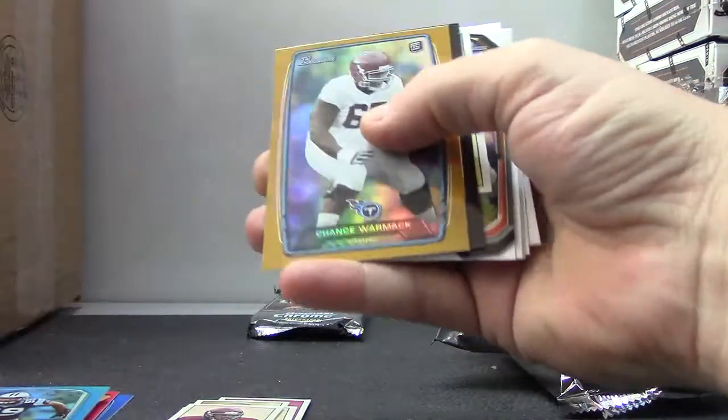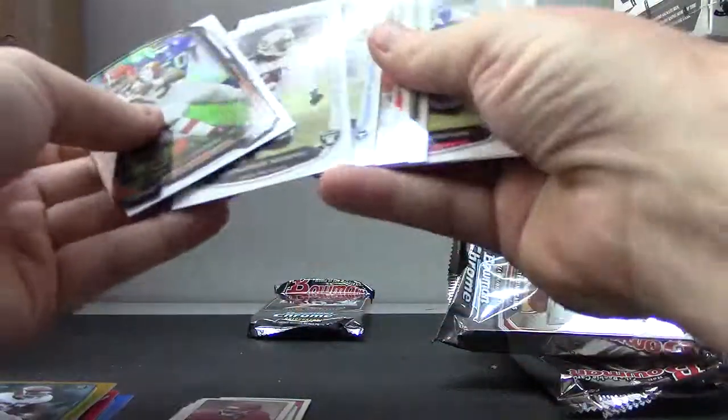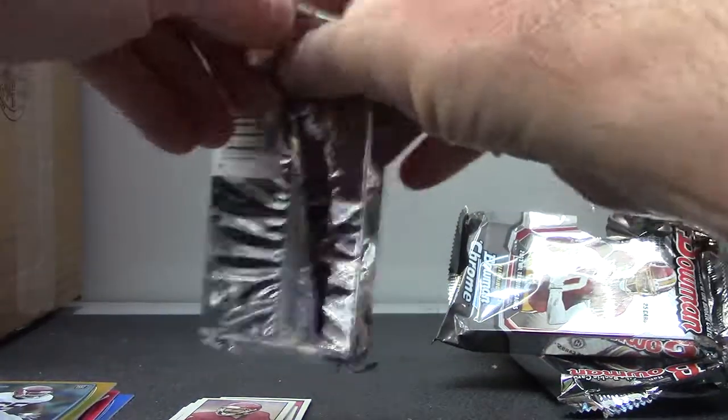We have the gold of Chance Wormack, a mini of Matt Barkley, Trent Richardson die cut. Last pack here Cody.